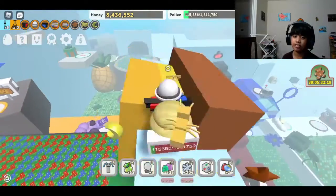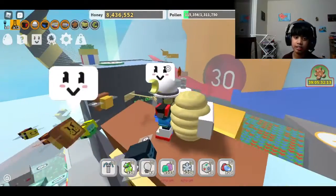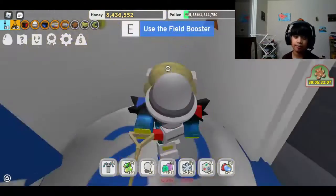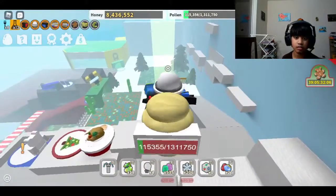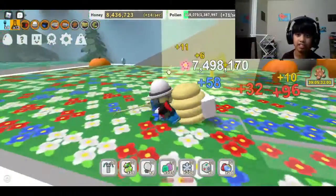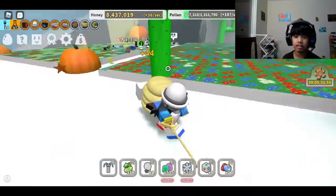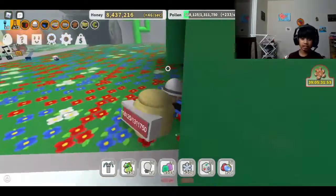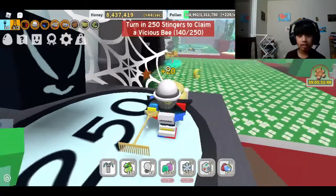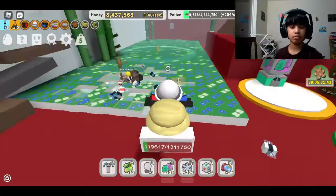Getting one of the event bees in the game is really good, it's OP. This is an Epic Sprout — I think it has a chance to spawn a Gold Egg. I'm also right about halfway through.